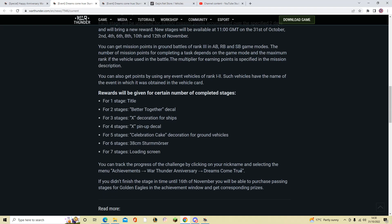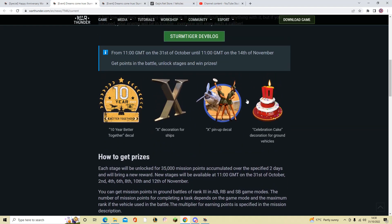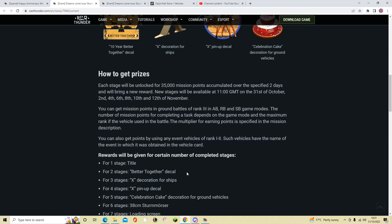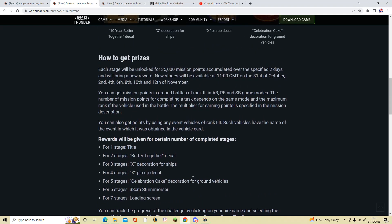You can track your progress by selecting in the menu: Achievements, then War Thunder Anniversary, then Dreams Come True. If you don't finish the stages by the 16th of November, you'll be able to purchase passing stages for Golden Eagles in the achievement window and get the corresponding prizes. So a lot of people were worried they'd have to grind the event — but basically you won't have to worry, because if you can't do the event, you can just buy each stage for Gold as they come out. It will probably be around 1,000 Gold each.